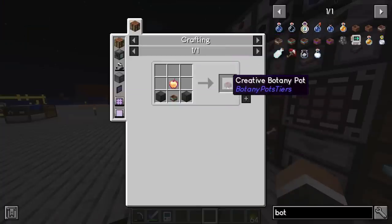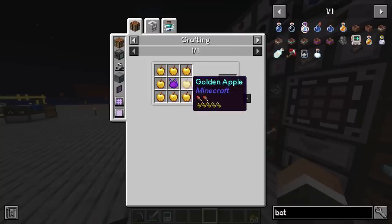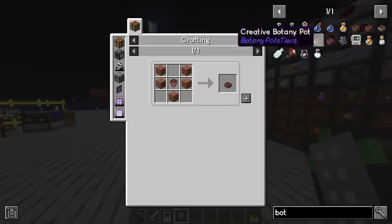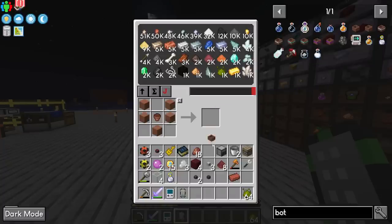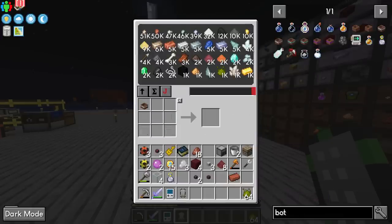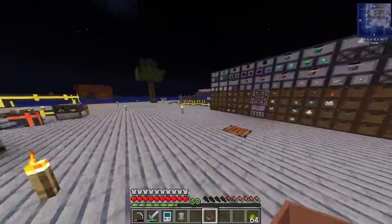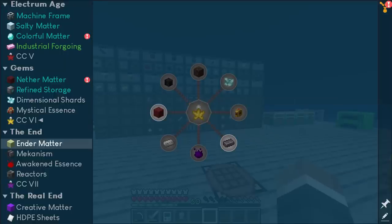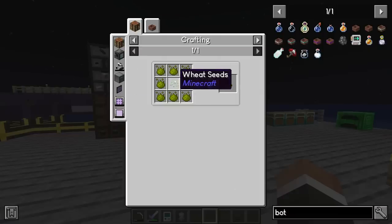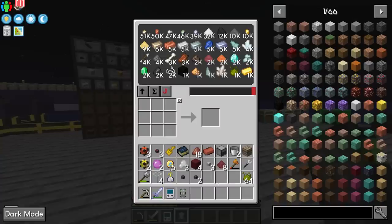Eventually we have access to the creative botany pot as well, though creative essence may be expensive. Let's quickly craft an elite botany pot — the regular botany pot is super easy, upgrading to elite is no problem, and then we want the hopping elite botany pot, so we add a regular Minecraft hopper. Now let's get the cobblestone seeds; the first quest is for inferium seeds — eight inferium and one wheat seed — that's no problem for us.